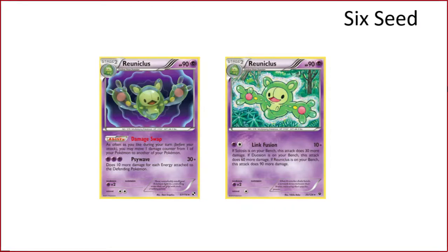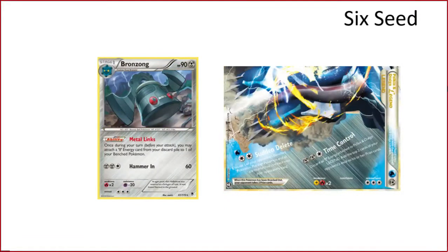Reuniclus: Link Fusion is a pretty decent attack. There's also another Reuniclus that does 40 for every Reuniclus in play, which is like a weaker Beedrill. The cool thing is it stacks — if you have a Solosis, a Duosion, and a Reuniclus on your bench you add 180 damage. You set this Reuniclus up, the other Reuniclus does damage for each one in the line, and then you have Damage Swap to heal all your stuff. This Reuniclus is probably a non-EX so it has potential.